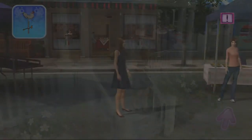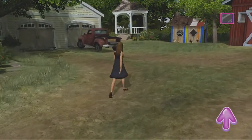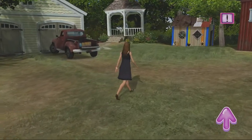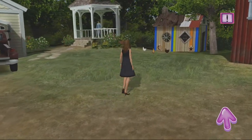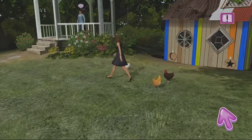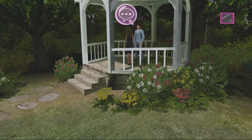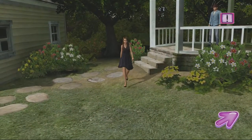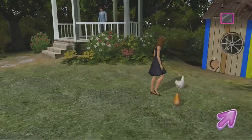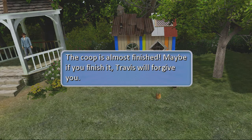You're gonna wander through the muddy lawn in your heels - because it just rained - and head to the chicken coop. Travis isn't there, he's up in the gazebo. That's a country montage. Head back to the coop and you get the best pop-up of all time - wait for it - it says: finish the boy's work for him, maybe he'll forgive you.